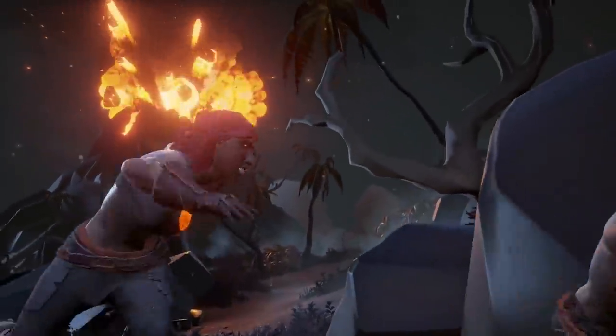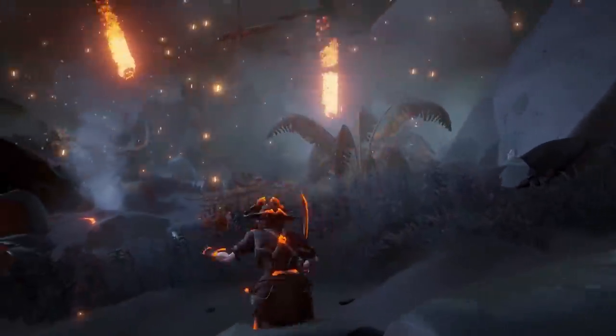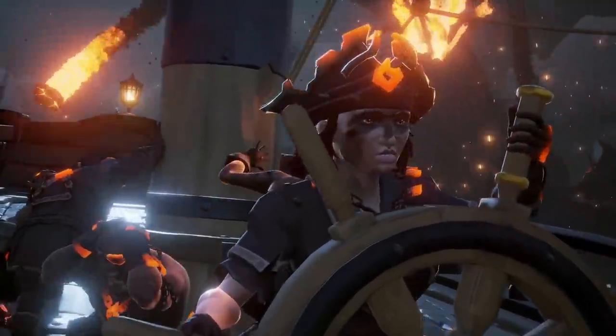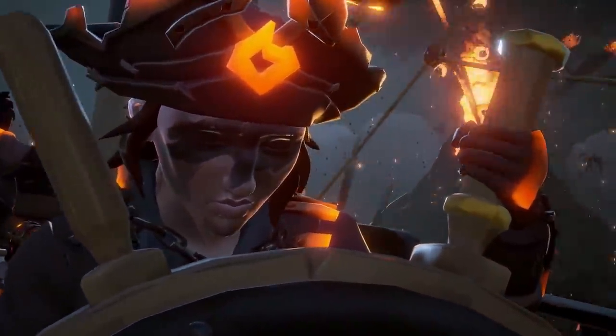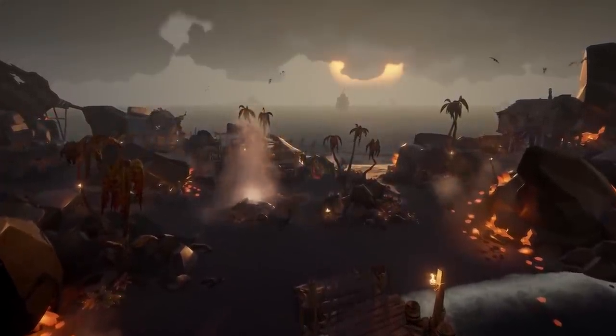Moro's Peak Outpost is going to not have volcanic activity anymore — the volcano there is dormant. So if you're going to sell there, you won't have any problems anymore. That's a really nice update because it was really annoying that the closest outpost was always under volcanic ash with stuff flying down while you're trying to sell.